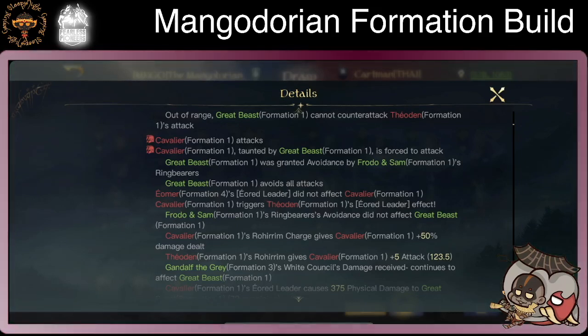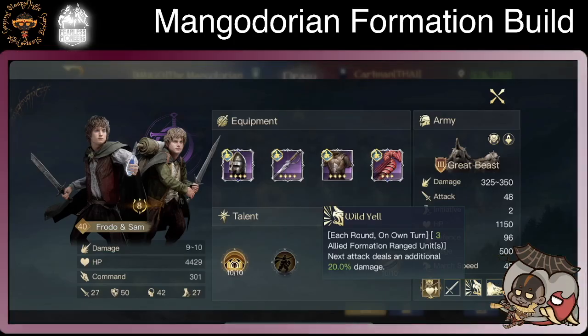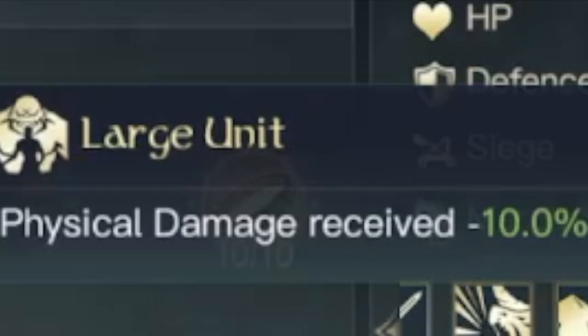We have to take a look at what Great Beast does. Check out this skill. Each round on turn, 3 ally formation range units with negative attack deal 20% damage — so it's also a buffer, buffing by 20% damage. And it has a trait where the last unit takes 10% less physical damage. So this is pretty much a very good tank unit with a buff built in.